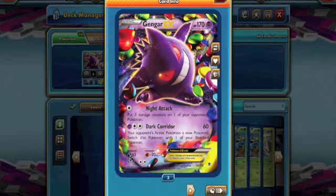The reason I say that is because of his second attack, Dark Corridor. It's the main focus of the deck. You do 60 damage, poison your opponent, and then switch to your bench. It's very similar to the Donphan strategy in that you're hitting and switching into something else, but this time we're doing more base damage and also poisoning our opponent. He also has a pretty nice attack for one colourless energy which puts three damage counters onto one of your opponent's Pokemon.